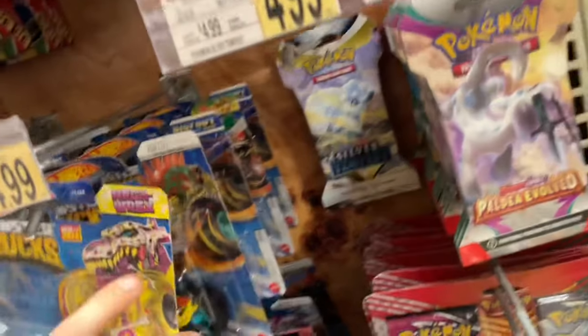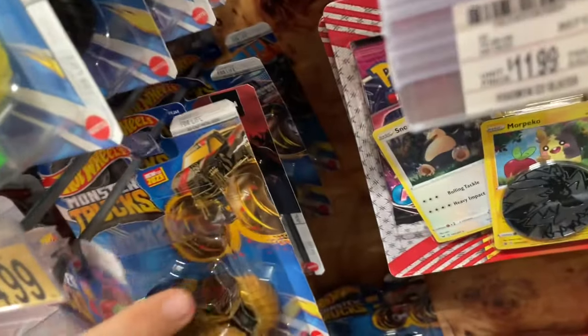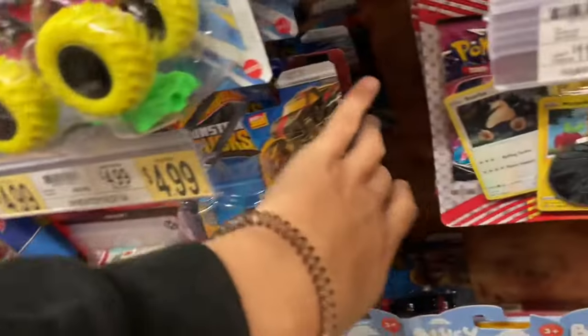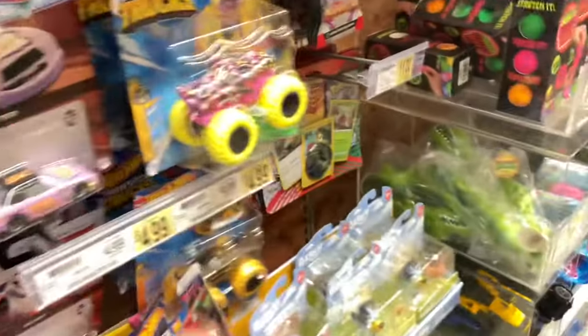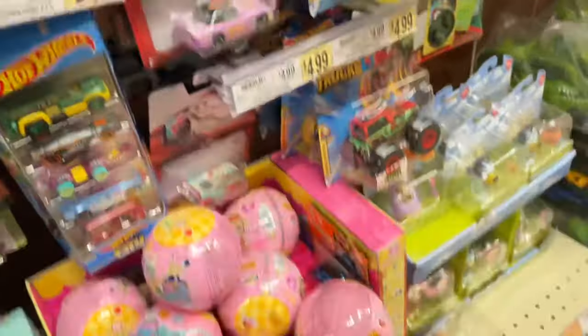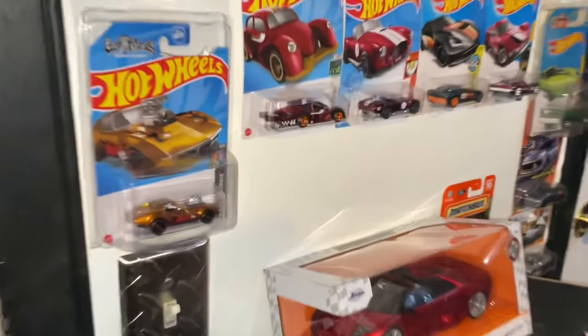I guess they're all just getting this case now. What I found was nothing special, because there's the Race Ace again - three stores in a row. The Melon Mauler, no treasure hunt. I don't know what the hunt would even be, but there's none. Since I don't need a Race Ace I'm not getting it, but three stores in a row have had it now.